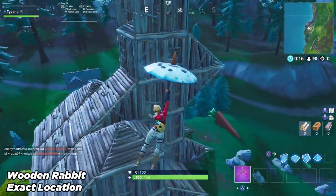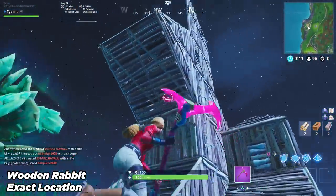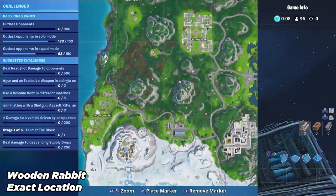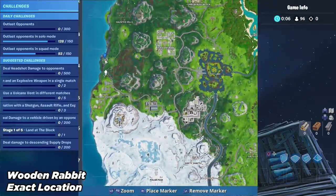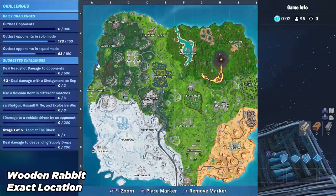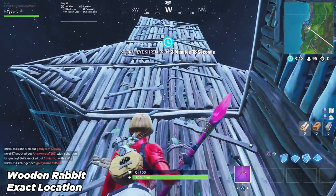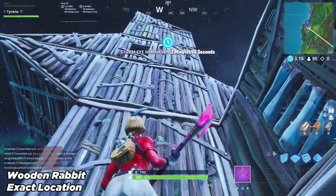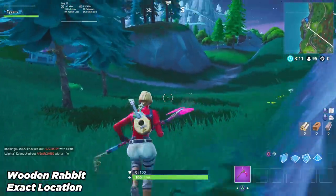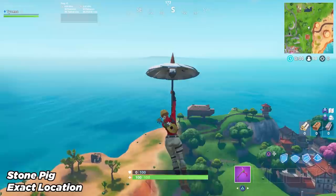The wooden rabbit is the first thing you got to find, and that is located right here on the left side of the map, just above Snobby Shores. Head over there and you'll see the wooden structure on your map. That is the wooden rabbit — head over there and you can see that beautiful structure. That is the first thing done.